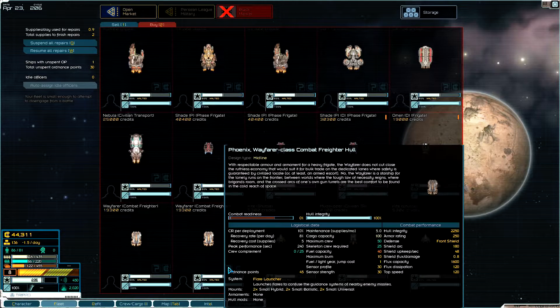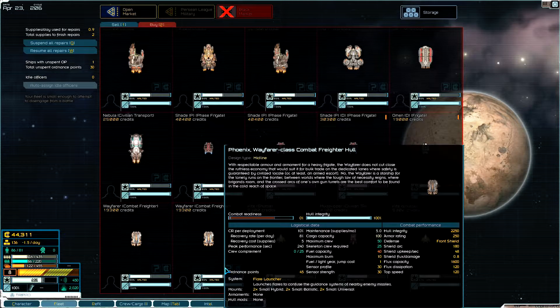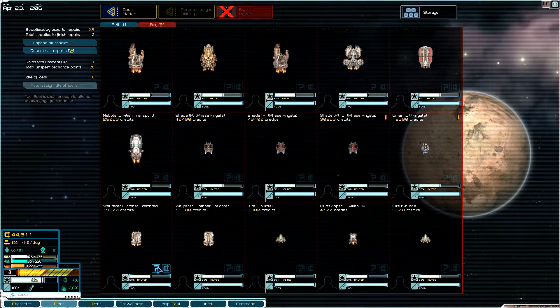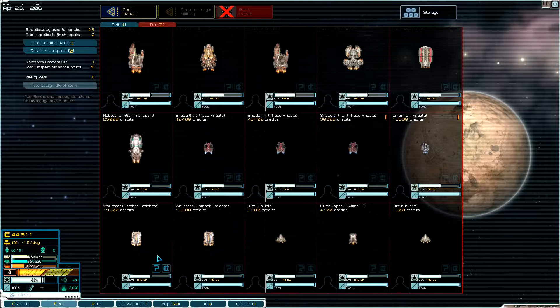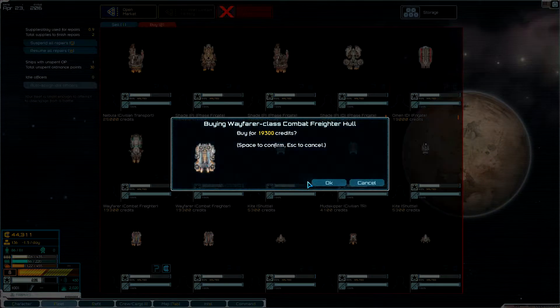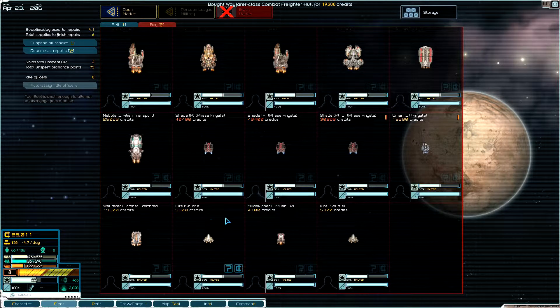I might just have to settle for one of these combat freighters. A wayfarer — I thought they gave you a bonus to salvaging. I'll go ahead and buy one of these. I'm going to use up all my money and get a wayfarer combat freighter.